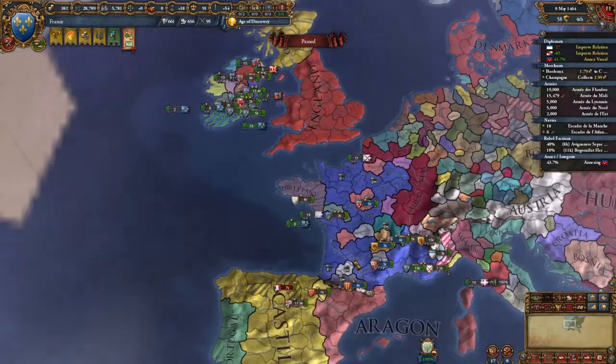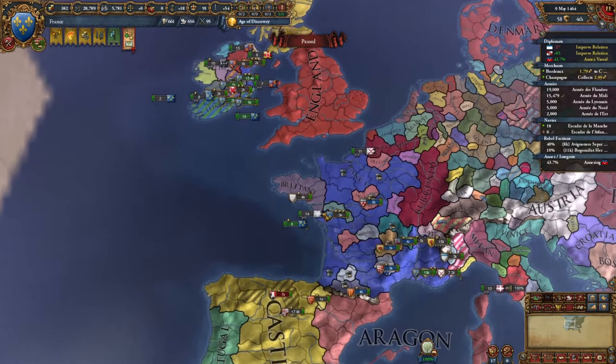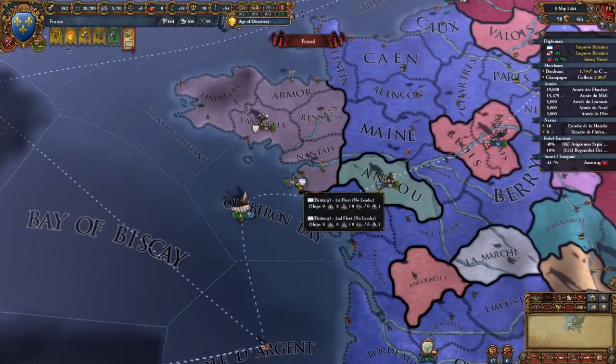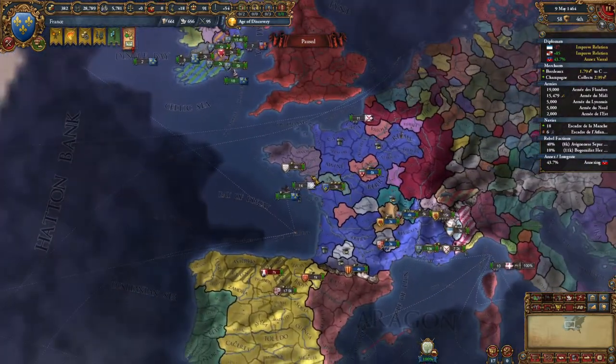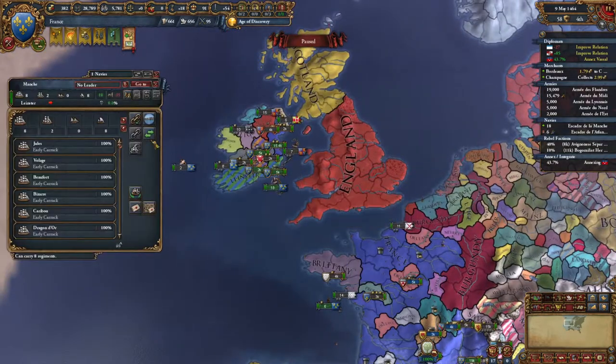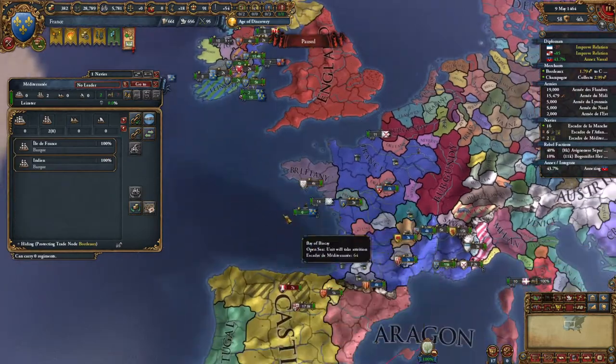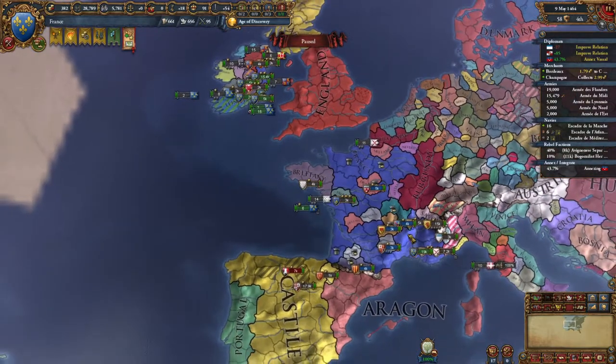Brittany is allied to England. If we attack England, Brittany will defend. Brittany only has about 4,000 troops so I'm not impressed, but they do provide a bit of a tiny navy. I'm going to take these light ships and get them protecting trade in Bordeaux — just have them rejoin with the trade fleet. They'll automatically join up.